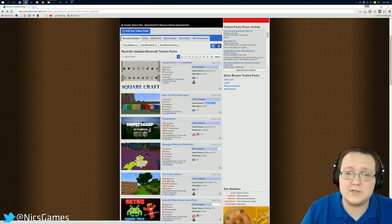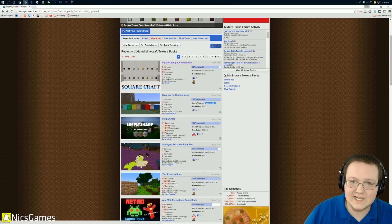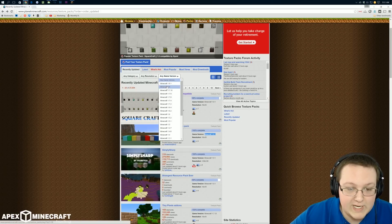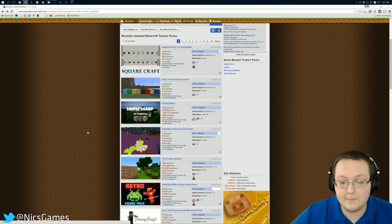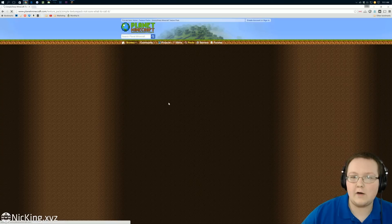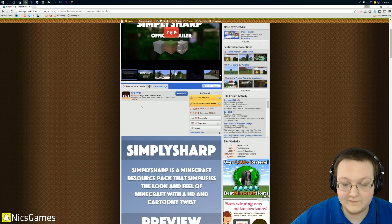Well, if you're watching this tutorial as soon as it came out, none of them will. Minecraft 1.9 was released about 45 minutes ago, so Planet Minecraft hasn't updated their website to include 1.9 as a game version. They'll be doing that by the end of the day, so as long as it's not the day 1.9 came out, this will be fine. Otherwise, 1.8.1 texture packs will work — they just won't have all of the new 1.9 stuff as custom textures; those will show the default Minecraft texture.